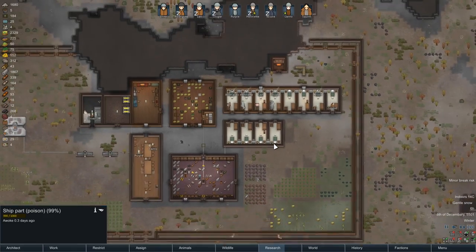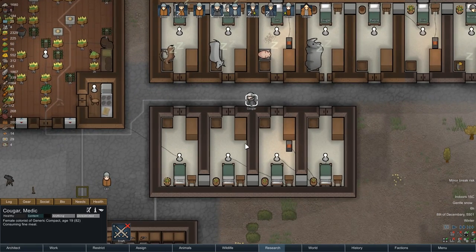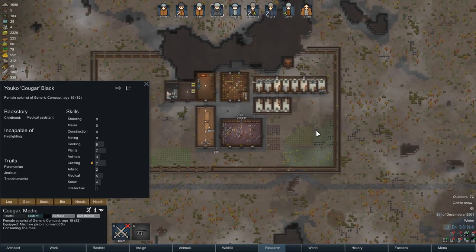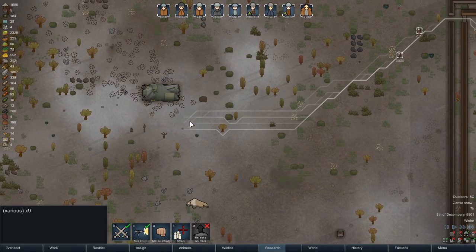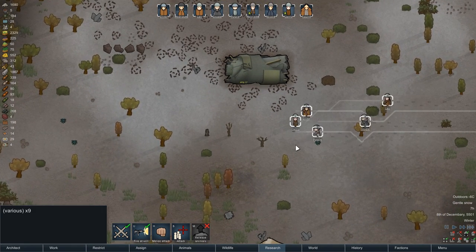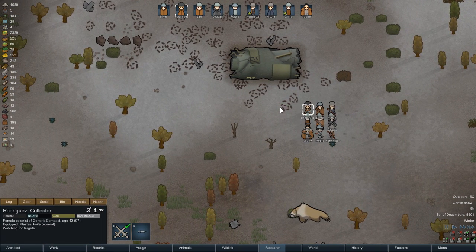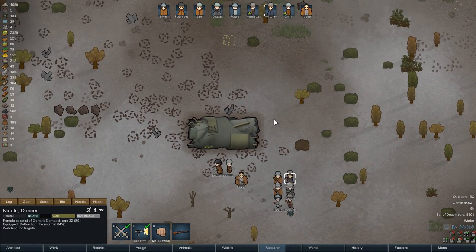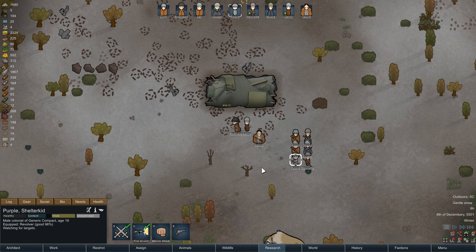We'll wait for everybody to wake up and then send them off. I'm checking everyone to make sure they're armed — Cougar wasn't armed, so I'll give them a machine pistol and just hope for luck. Let's get everybody up, draft them and get over there. I haven't told them to attack straight away because I want to split them up. It says it will defend itself — I have no idea how, probably some sort of robot, maybe multiples. We're going to find out.